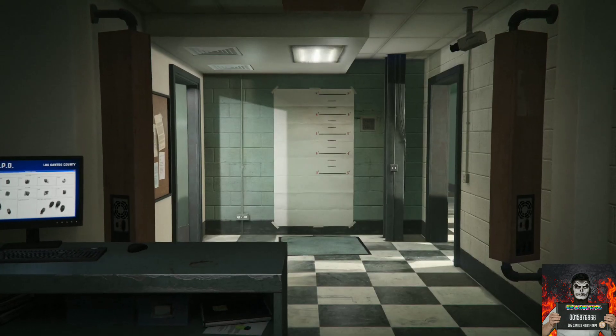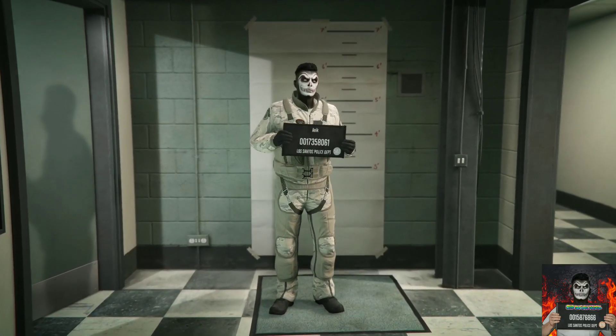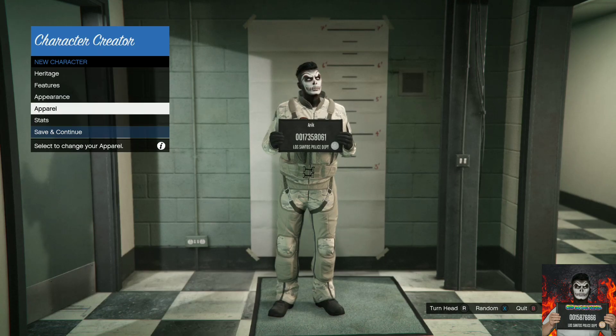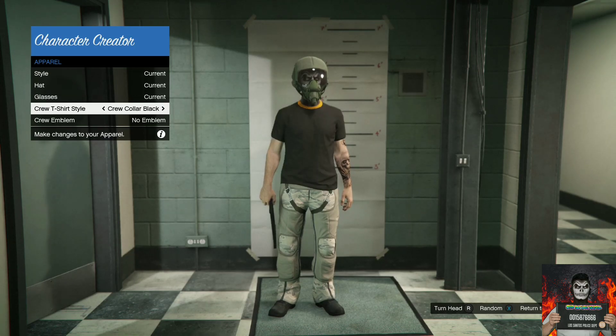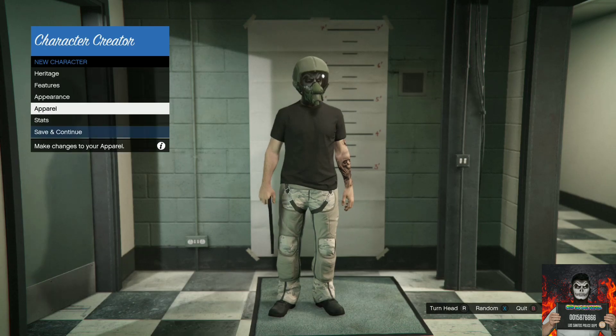Open up the interaction menu, go over to style, and go over to change appearance — select change appearance. It will load you into a room. Once you're there, go over to the apparel option, then go over to the crew t-shirt style and choose any of the crew t-shirt styles. Once you've done that, press B — or the equivalent on your platform — and press return to the main menu.